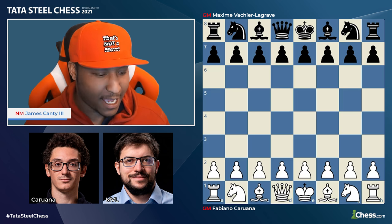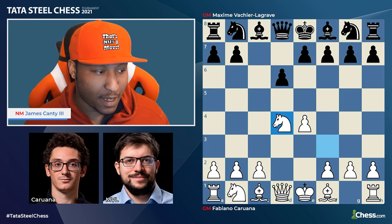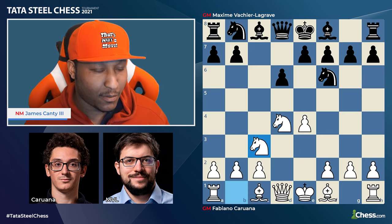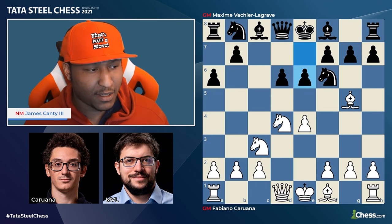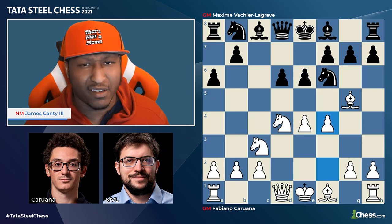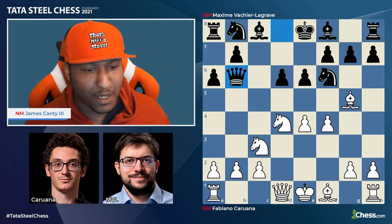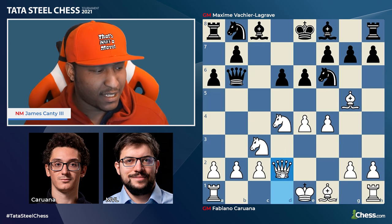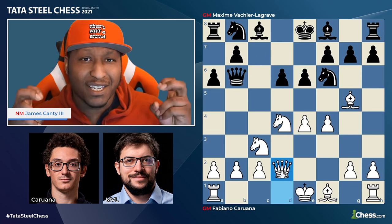Let's get right into today's game: e4, c5, knight f3, d6, d4, knight f6, knight to c3 — and here we go, we've been here before: a6 from MVL. You know you're going to get bishop g5, e6, and f4, and here's the move — queen to b6. We've seen this before.